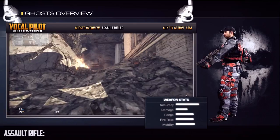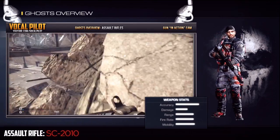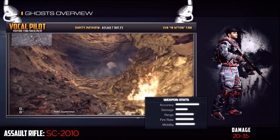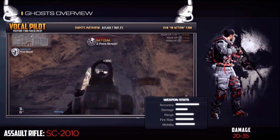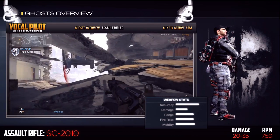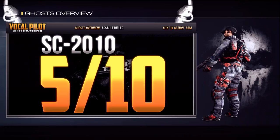Onto the next rifle, we have the SC-2010. This fully automatic rifle has very good accuracy, but the downfall is the low damage sitting at a maximum of 35 and a minimum of 20. This damage will scale with range, but the range is about the same as the AK-12, and the fire rate is somewhat faster at 750 rounds per minute. Overall, the low damage on this gun makes it one of the weaker links, and I'd give it a 5 out of 10 on the Assault Rifle Scale.